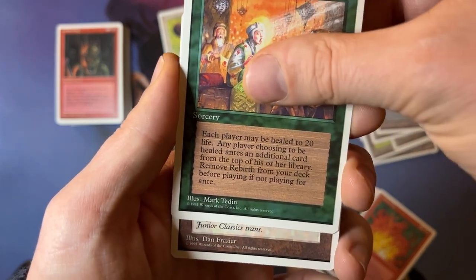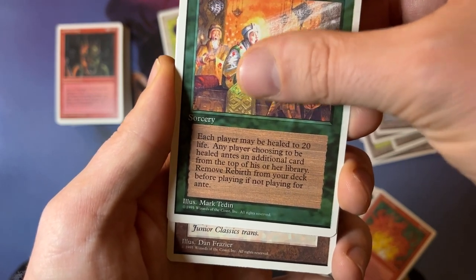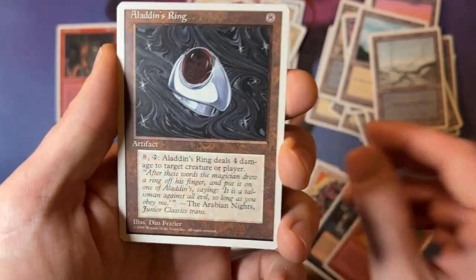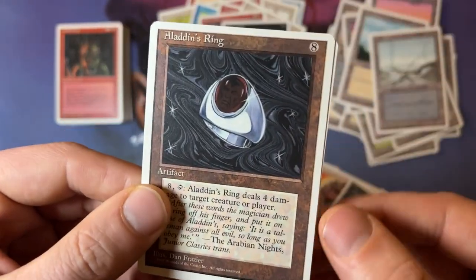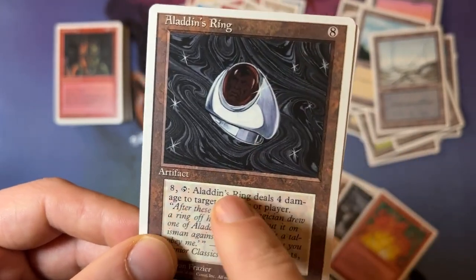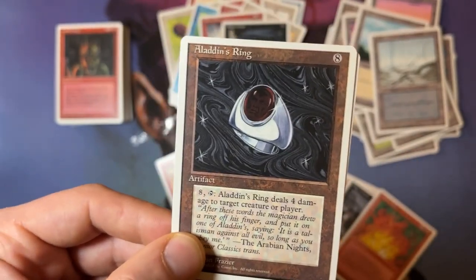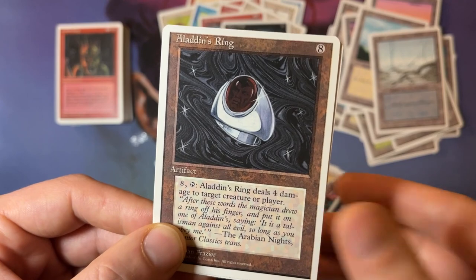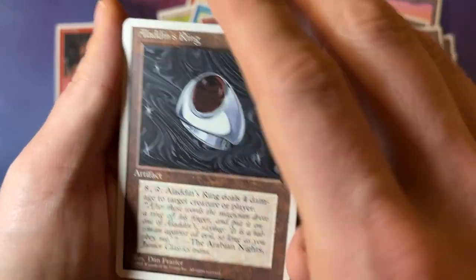Dan Frazier — it's an artifact. Could it be Aladdin's Ring? Yay, Aladdin's Ring! Such an epic card. So this was kind of the power level back in the day, right? Eight to cast, eight and tap — what do you get for 16 mana? Four damage to any target creature or player. But this is how bad the power level was.